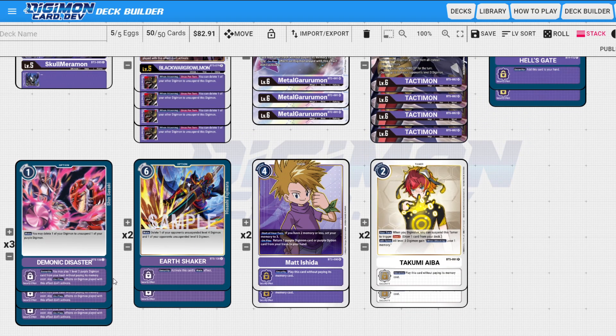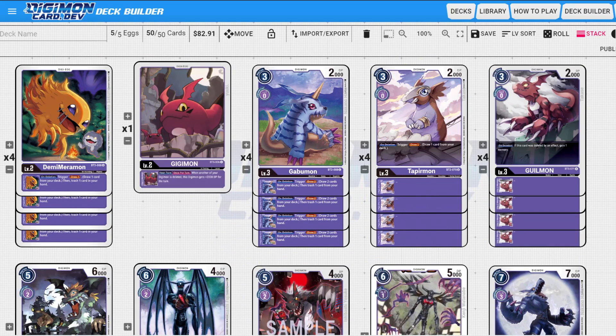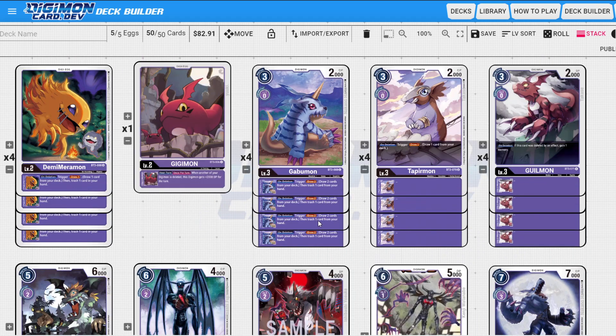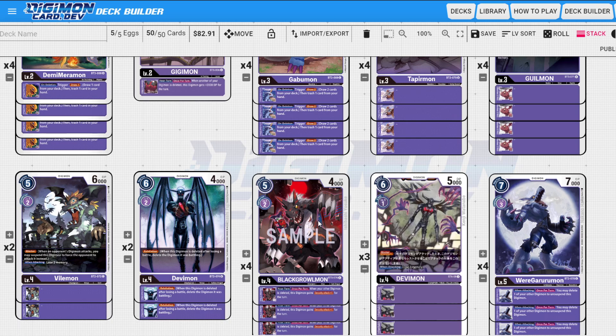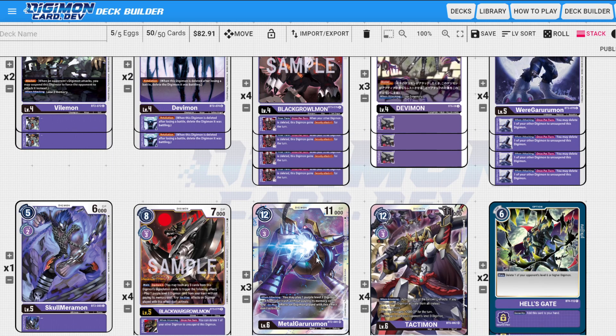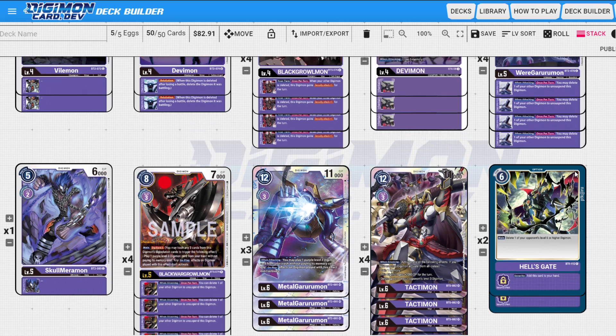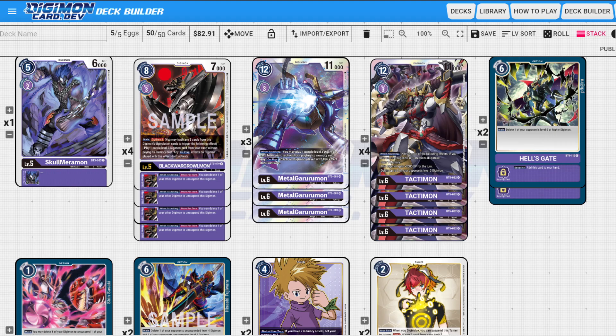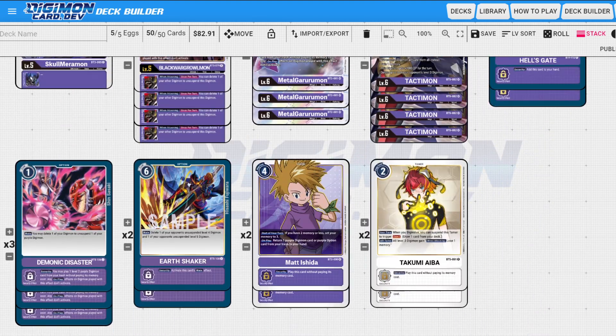The rest of the build has Hell's Gate, Demonic Disaster, Earthshaker, Matt, and Takumi. One thing I thought about dropping is Takumi. Matt is super important — I wasn't playing Matt in this build and the difference between playing Matt and not has been dramatic. You really need to start your turn with three memory because you want to evolve up into these guys as quickly as possible. Having Matt gets you one of your option cards back and makes you start with three memory — that's pretty big.